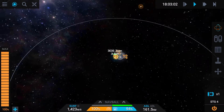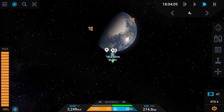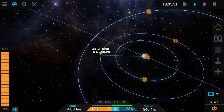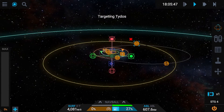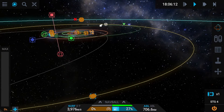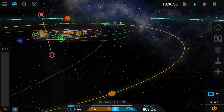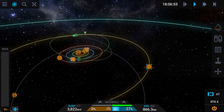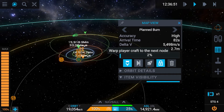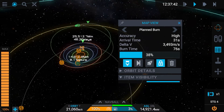So here you can see we just launched — opened up this stage, or rather detached those solid boosters. We got into orbit with the sun right here, targeted Tydos, got on an encounter, and I tried to get the closest encounter I could just to save delta-v. Here we are doing our burn — it's kind of a slow burn, but we ended up making it.